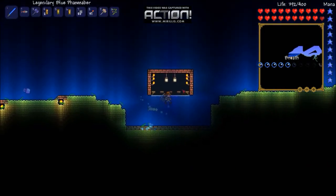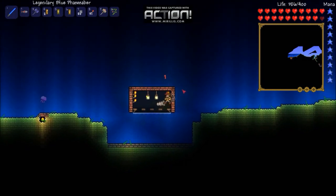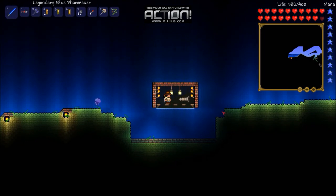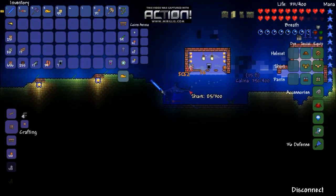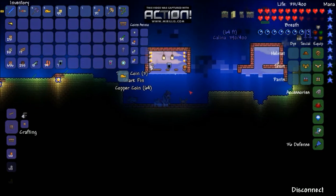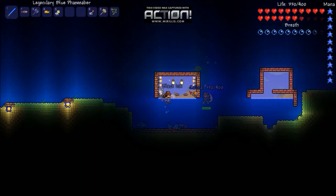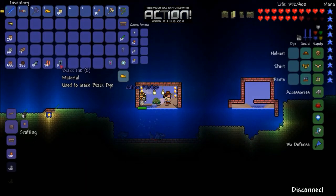Black Dye is crafted from black ink, which is dropped by squid in the ocean. Squid are less common than any of the other ocean spawns except for sea snails, but still decently common. This is good, since you'll need a ton of black dye if you want to be able to make all of the other possible dyes. If you're waiting in the ocean for sea snails, then you should find a decent number of squid while you are waiting. You can also try to trap one to keep you company.